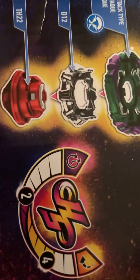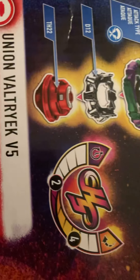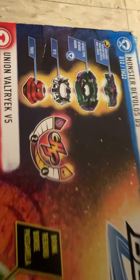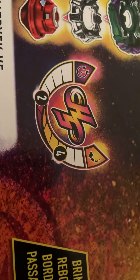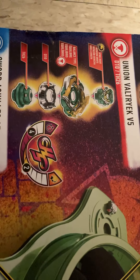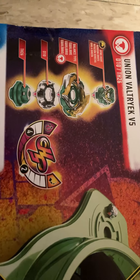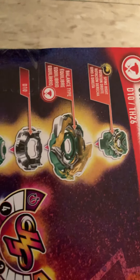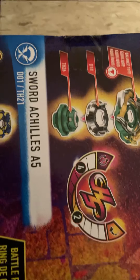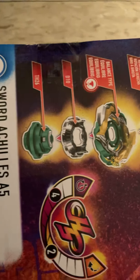Monster Devil OS D5 spins right, with an attack type D12 weight disc and a TH-22 spin core. Next is Union Valtrex V5 — spins right, balance type, D10 weight disc.